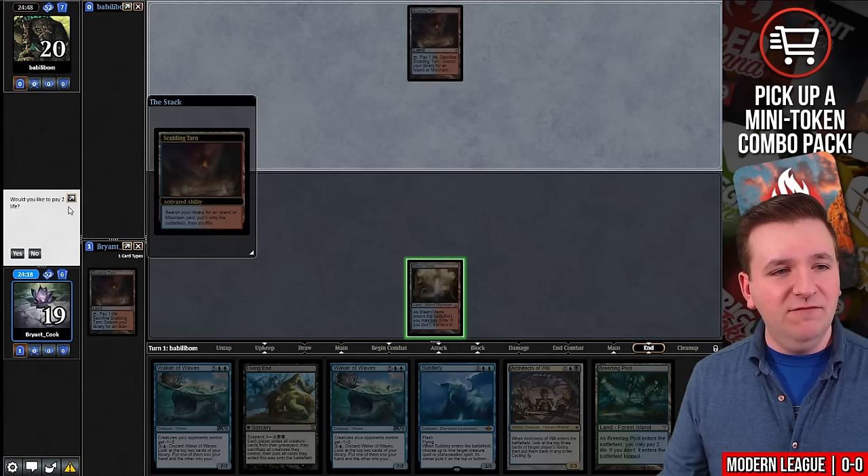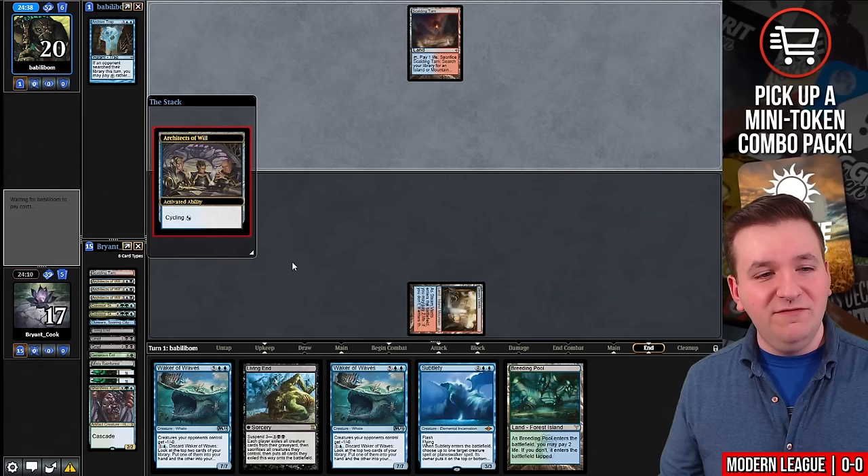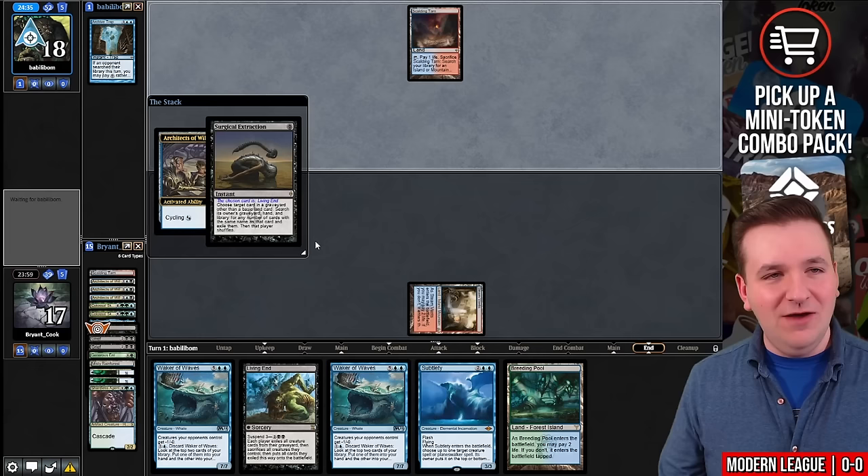We cycle the Architects of Will, and the opponent plays Archive Trap — so we're facing Mill. We mill over the Living End. That is not good. We only have one more Living End in our deck and now they're going to Surgical it. Welcome to Modern. Brutal. We don't have a Force of Negation here, so if we want to win this, we now have to play a fair game. Absolutely devastating.